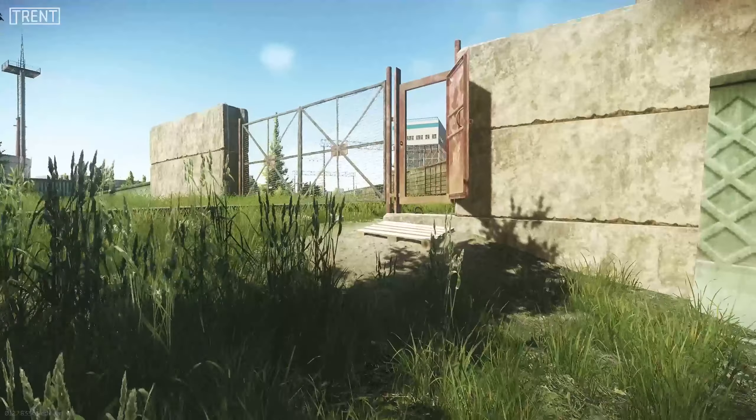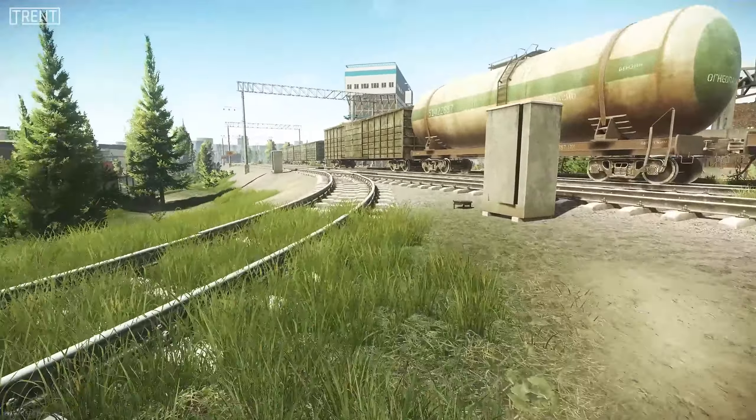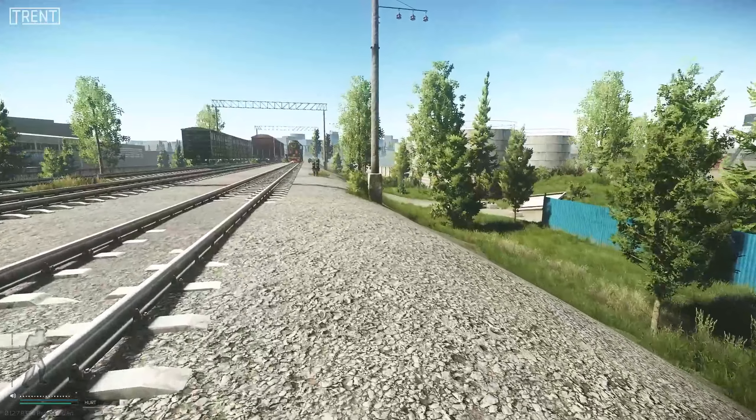Here we're coming up to the other entrance into the new Customs area from the back of old gas, near the wishing tree. This is the original train line that you used to be able to see over the fence there and it extends right out — just don't go too far. There are sniper scavs there; there's not a physical fence but these sniper scavs will make sure you stay within the boundaries of the map.